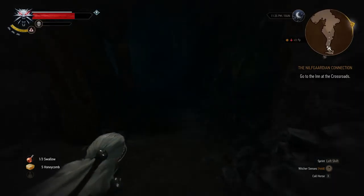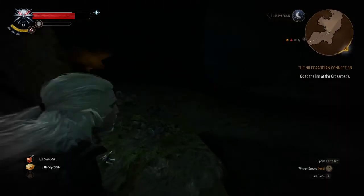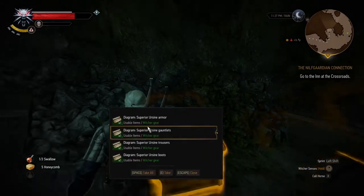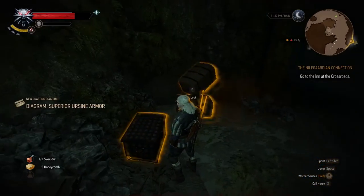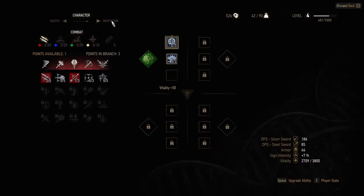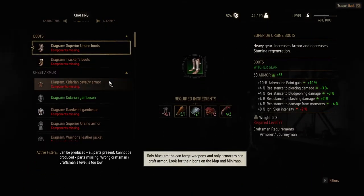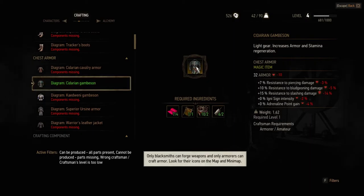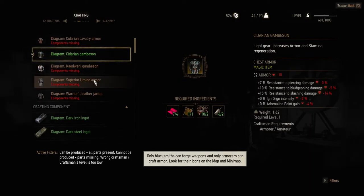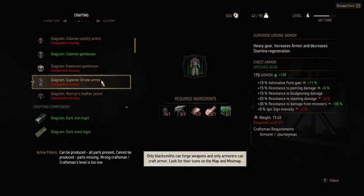I wonder if I should be exploring before I get quests, because just now the quests tell me to come exploring here and to get something specific. Holy shit, a whole bunch of diagrams! Let's have a look. Can I see that stuff here or do I have to be at a shop? I'm not 100% sure. Oh here we go - crafting. Okay, here we go - this is the one I picked up.